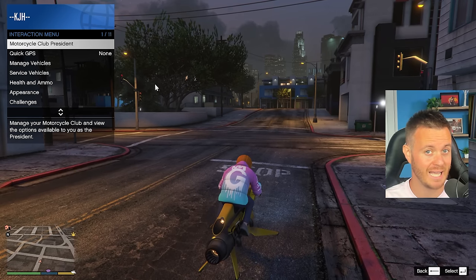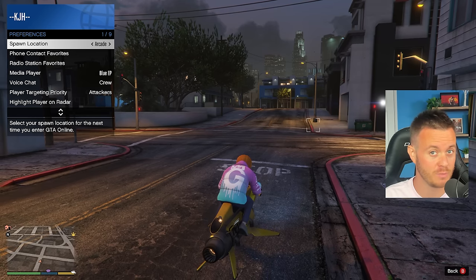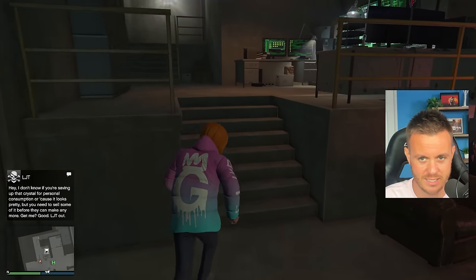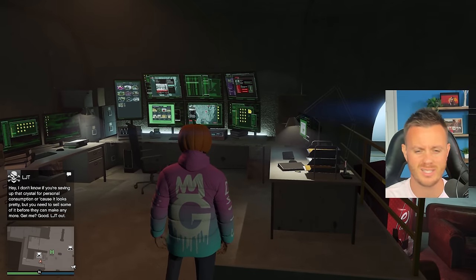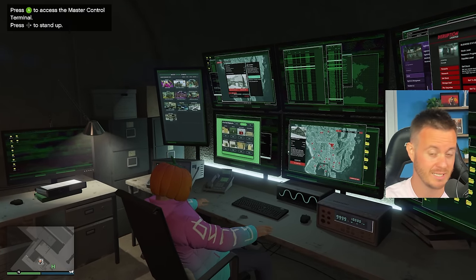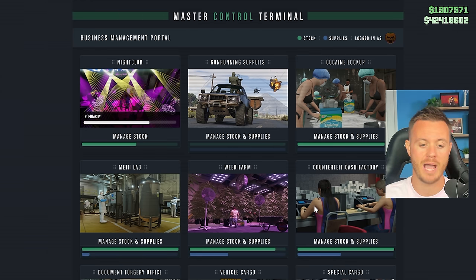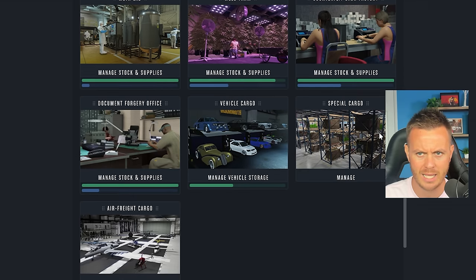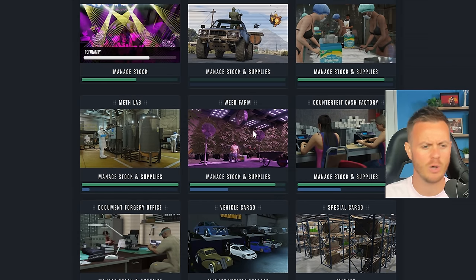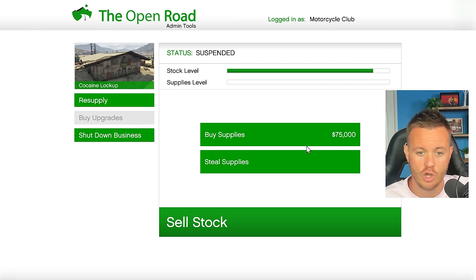Now let's get into the central business center. If you head over to your arcade, the arcade should be your hub for your MC businesses. This does go on sale every now and then, but if not, it's like 1.3 million. Within this place, you can control all of your businesses. You need to make sure you're registered as an MC boss to use the MC business part. Once inside, you can manage all of your businesses. There's a little bit gone from here because that's what we just sold to the street dealers.